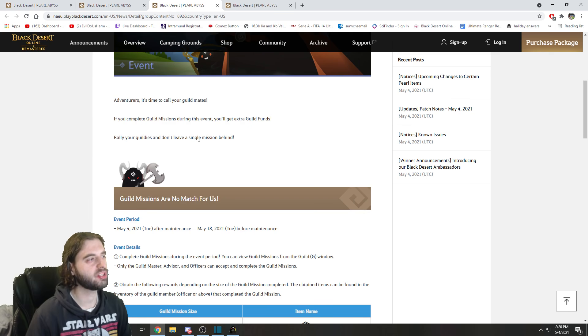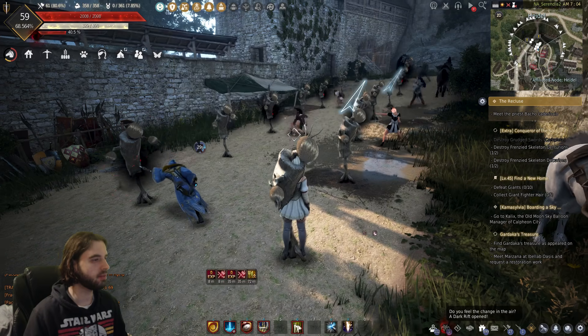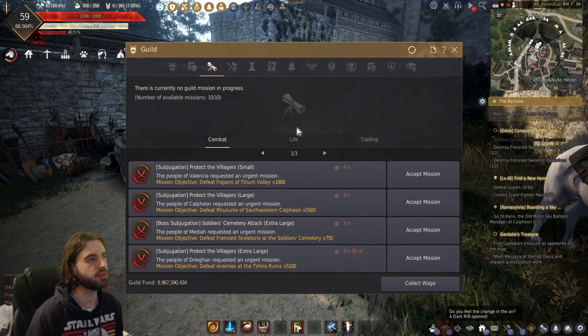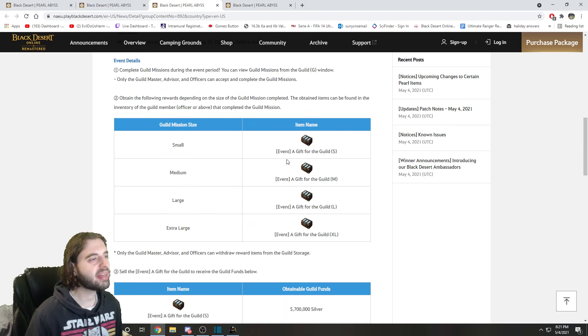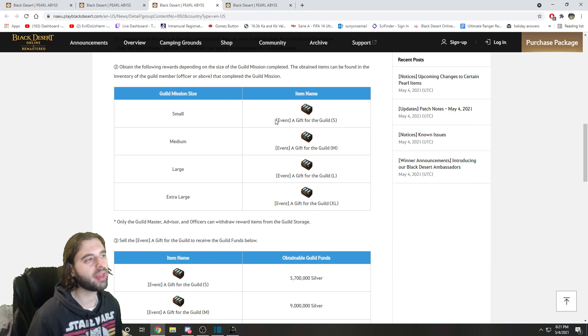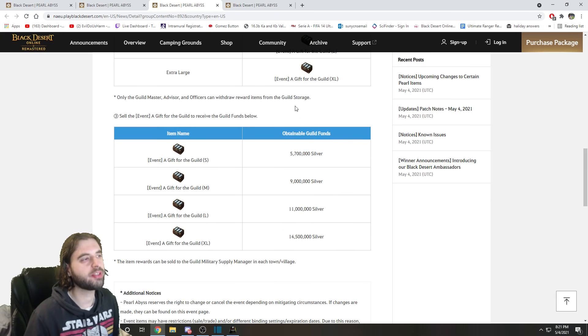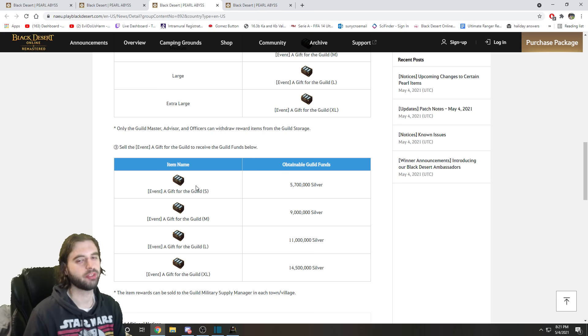The next event is a guild mission event. Every time your guild does guild missions and the officer goes ahead to receive the rewards from the guild mission — there's a menu right here in your guild menu — depending on the size of the guild mission, there will be an additional reward deposited into that person's inventory. They can sell that for guild funds. Completing a small guild mission is basically a bonus 6 million, medium is 9 million, large is 11 million, and extra large is 14 and a half million silver bonus. So if you're already doing guild missions, you're going to see some silver in your inventory — sell it to get money for your guild.